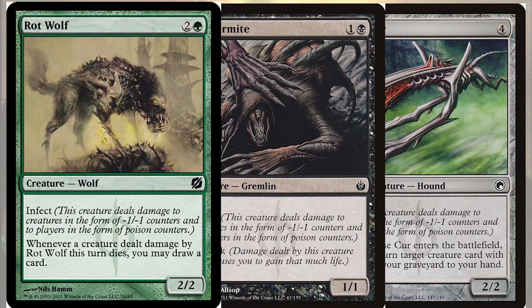In addition to our commander, we've got creatures with infect like Rotwolf, Flensermite, and Corpsecur. Rotwolf is a 2/2 wolf creature with infect for 2 and a green that also has: whenever a creature dealt damage by Rotwolf this turn dies, you may draw a card. This is one of the few repeatable card draw effects in this deck and it's going to ensure a steady stream of cards into our hands.